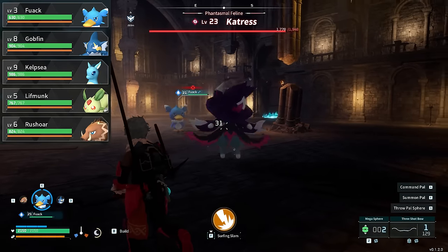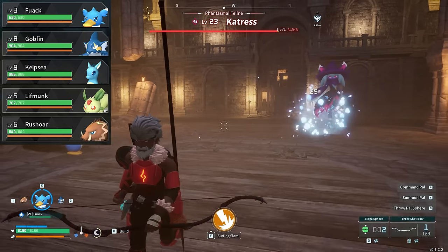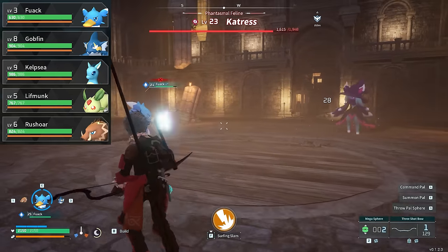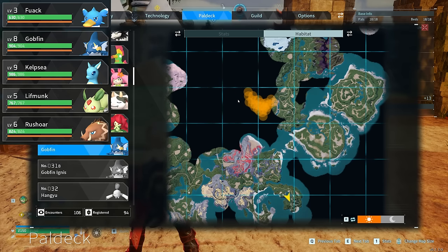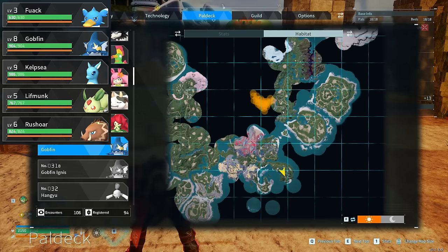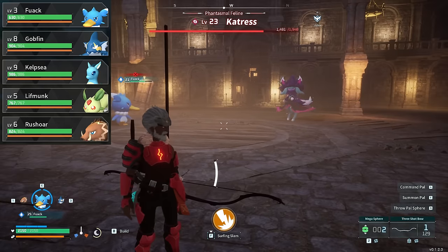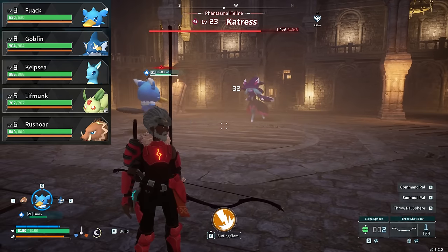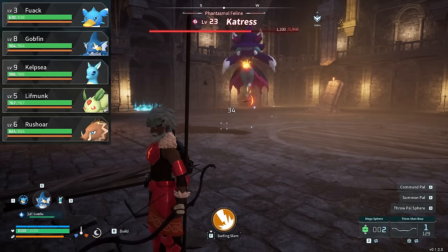The next pal to add is Gobfin — he's kind of hard to find in the very early game if you don't know where to look, as they don't exist in many places. There's a specific spot near the starting zone: leave the starting zone and go north past the mountainous region and the Red Sand Church, and you'll find Gobfins in a little area there, low enough level at around eight — easy to pick up. He has an awesome passive that increases your attack power, plus great attacks including Aqua Gun, giving him a really nice balance against most enemies. Since this is a primary water damage build, we want the synergy pal — the normal Kelpsy, the little seal-looking pal. Its passive increases the attack power of water pals, so both Gobfin and Fwack will be stronger with Kelpsy in your group.